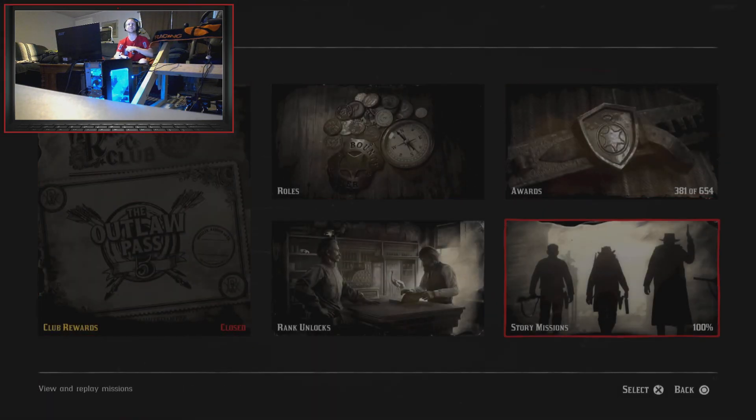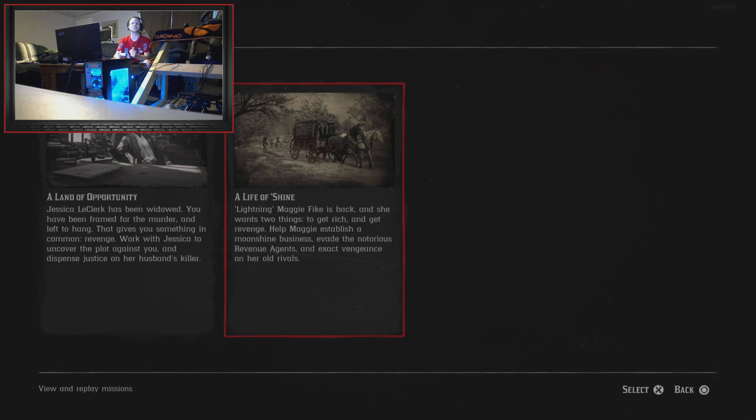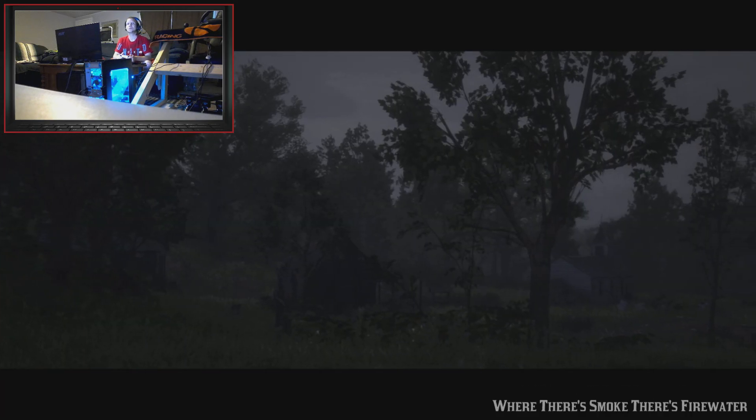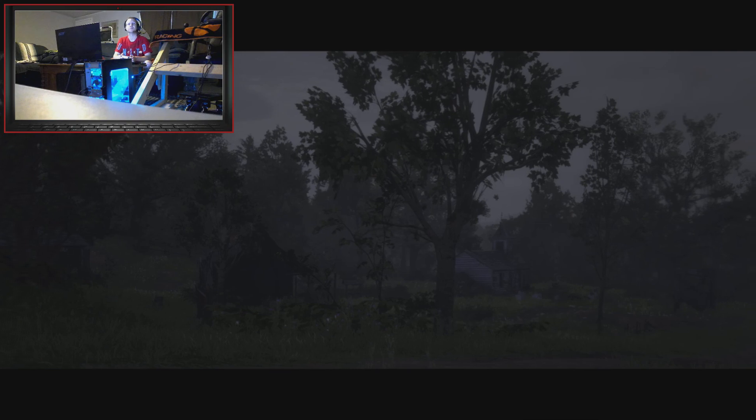We're going to press start, go down to progression, swing on over to story missions, 'Life is a Shine', then go to 'Where There's Smoke There's Fire' on water, and put it over to ruthless. Once that loads in we're going to open up our map as soon as we can.